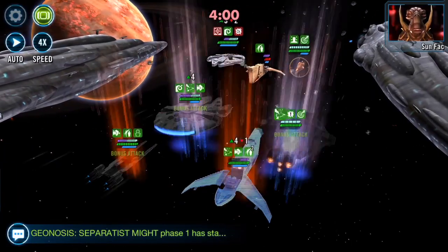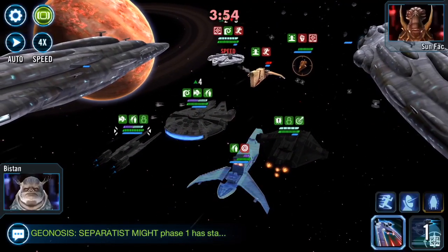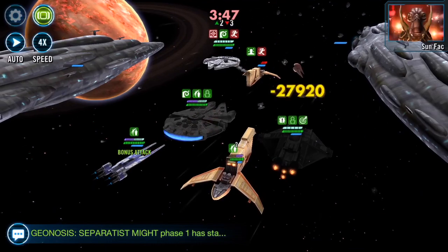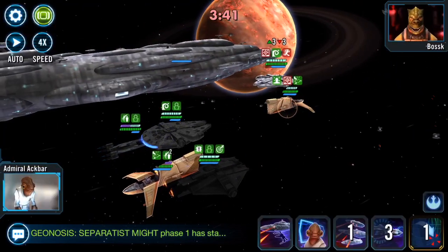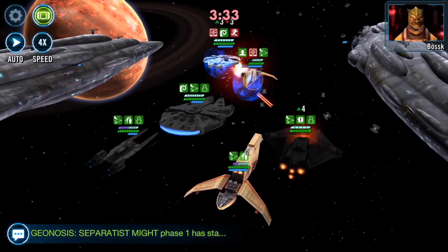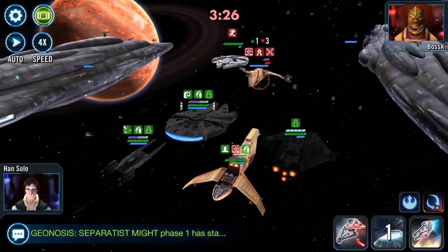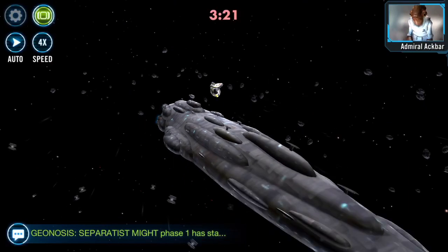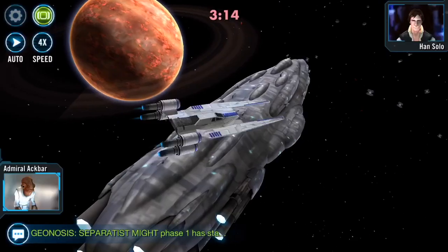Hello Galaxy Heroes, it's a ship video from me - I don't do many of these nowadays. Every once in a blue moon I'll pop one in. I'm finding that if your opponent's first reinforcement is Sun Fac, your best reinforcement to counter that is Ghost - not Ebon Hawk, not Cassian, but Ghost.